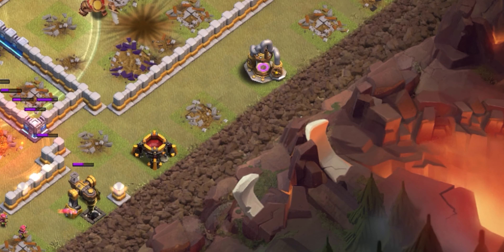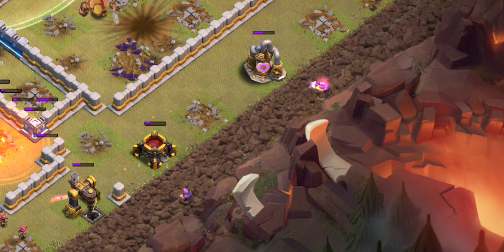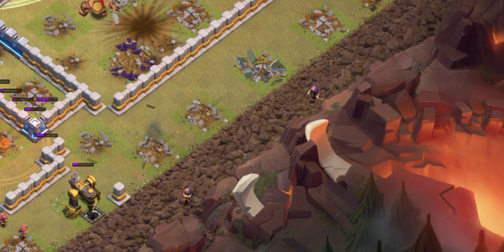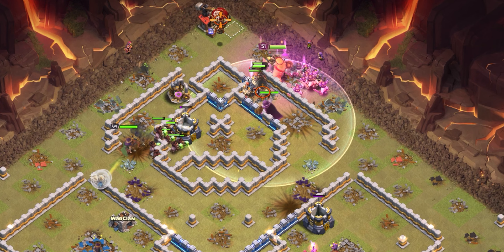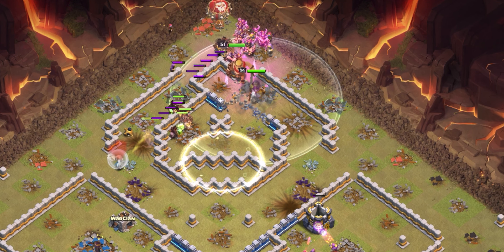We have one heal left, so we put it in front of this multi, which is the biggest threat, to keep most of the hog riders' HP up. There's one multi left as the main threat, so we continue using any free spells to lock it down. At this point we have a lot of hog riders left, so it's looking pretty good. We make sure our wizards are spread out in the back to take out trash buildings, and the max wall gliders from the flame flinger also help clean up. Hope you found this helpful — thanks for watching!